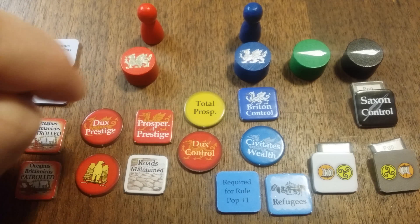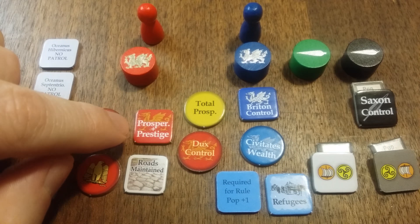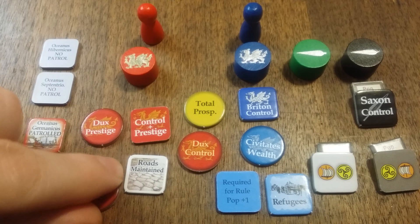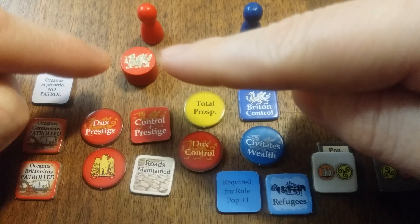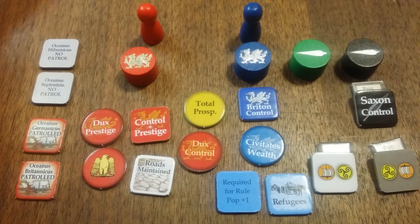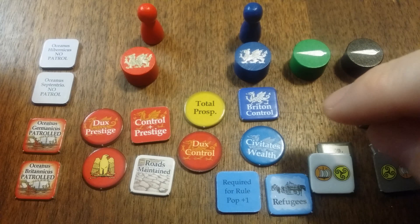Prior to the Empire falling apart, you will be tracking the total prosperity — those gold cubes — that is out in all the areas, and you will be tracking Duke Prestige, and that is their goal. However, once the Empire falls, you flip and they start tracking control — and now they need control and prestige. This is the marker that goes on the Roman Imperium track. You have the Britons who track control. They also can convert their resources into wealth that only they can use, because when they are allied, the Duke's player can freely spend Kiwitatis resources, except when you have autonomy and civilians are in control — then they have to get permission. And then once the Empire falls, they can no longer spend those resources.